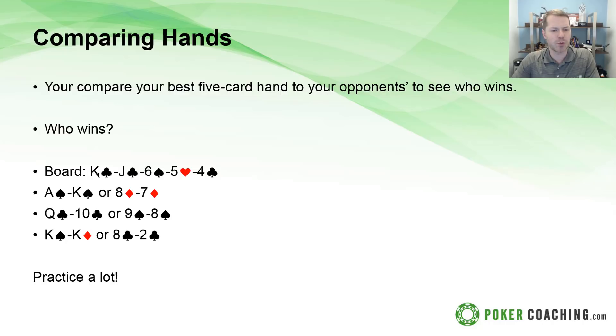Let's look at some examples. Board: king of clubs, jack of clubs, six of spades, five of hearts, four of clubs. Who wins between ace-king of spades or eight-seven? Ace-king has top pair — king-king-ace-jack-six — but eight-seven has a straight: eight-seven-six-five-four, which is very strong and wins. Next: queen-ten of clubs versus nine-eight of spades on that same board. Queen-ten of clubs is a flush, which is very high on the ranking. Nine-eight of spades is literally nothing — total garbage, a hand you shouldn't be in the pot with. Finally, pocket kings versus eight-two of clubs: pocket kings has three of a kind, but eight-two of clubs has a flush, and a flush is higher than three of a kind, so eight-two of clubs wins.